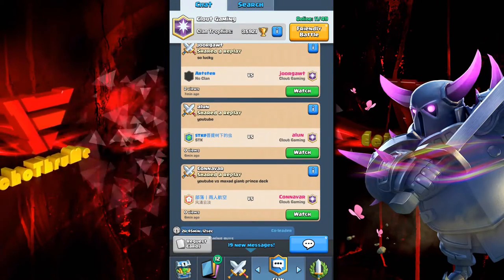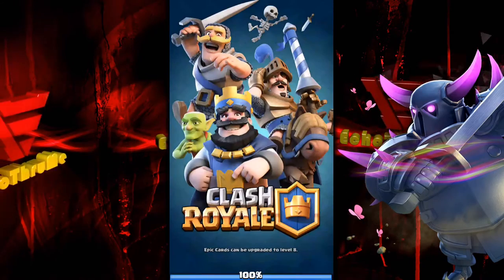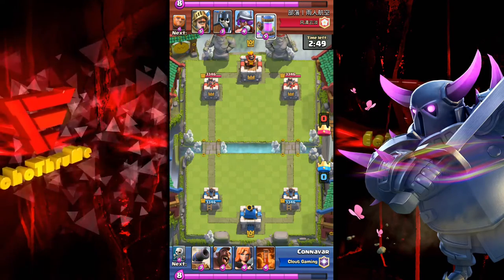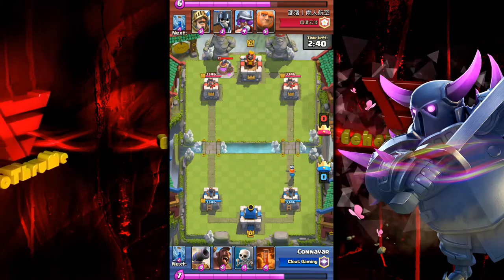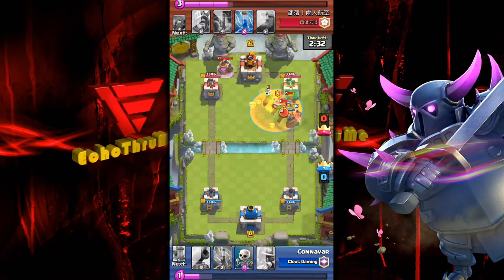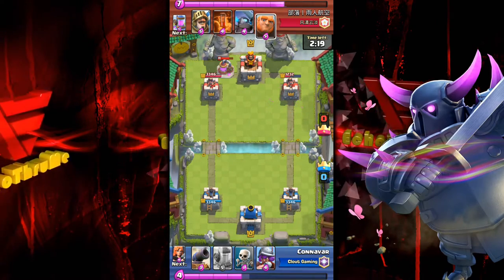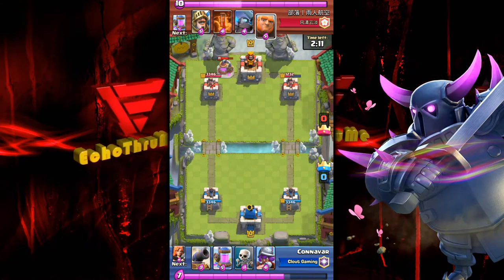Next replay — a max giant prince deck. And it's Canavar again! Lucky — getting two replays in the highlight. We already know the deck. Elixir's building, valk is played in front of the right-hand tower — is it going to be the hog push with the poison? There's the hog, there's the poison — we knew that was coming. The hog gets some work in, 1,200 hit points left in that right-hand tower. This is a 12 vs. 12 battle, an even match.